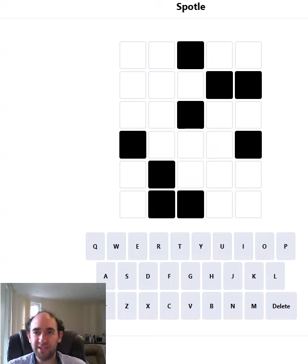Hello again, welcome to today's attempt at the Spottle Puzzle. This is Wordle but there are some obstructions in the grid — that's what those black cells are. We won't find out any information about the letters we put in those positions, so it's much harder than regular Wordle because you get much less information with each guess.